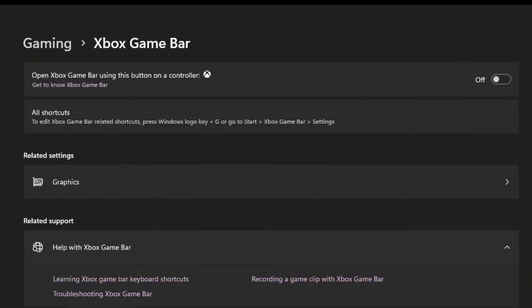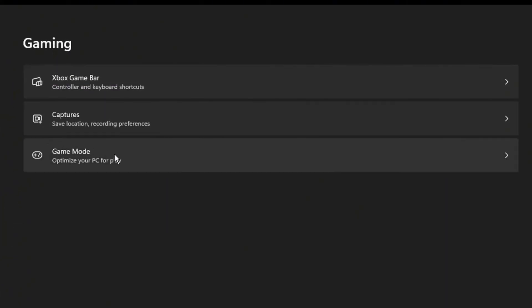Under Gaming settings, go to Game Bar and turn it off. Then go to Game Mode and turn that on. Specifically in Windows 11, they did a lot of updates to it, so it's even better than it used to be in Windows 10.